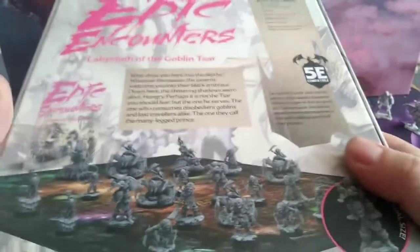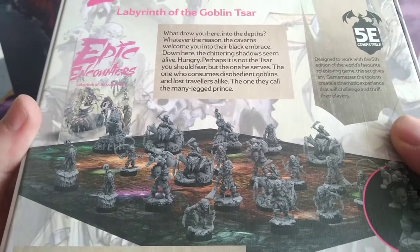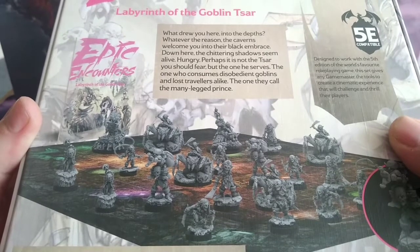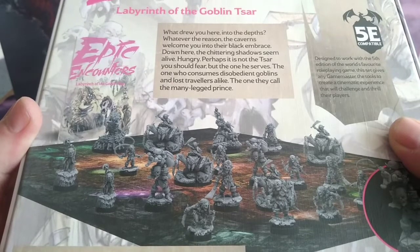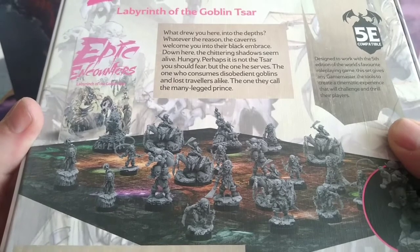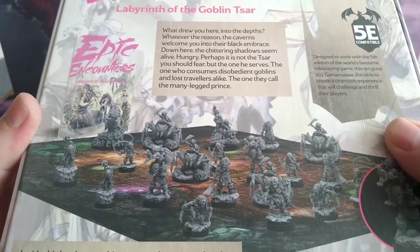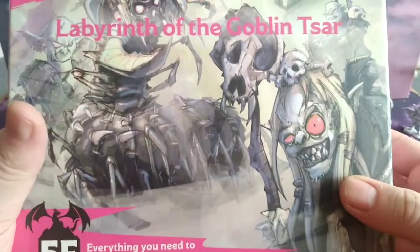The flavour text reads: 'What drew you into here, into the depths — whatever the reason, the caverns welcome you into their dark embrace. Down here the chittering shadows seem alive, hungry. Perhaps it's not the Czar you should fear, but the one he serves — the one who consumes disobedient goblins and cross travellers alike — the one they call the Many-Legged Prince.' Cool — so it involves spiders and other cave-dwelling creatures.